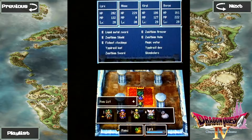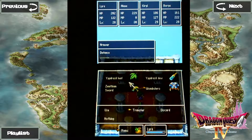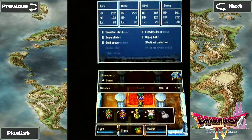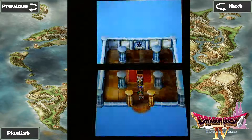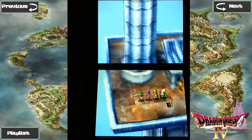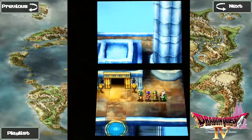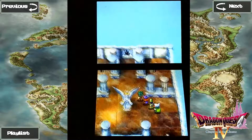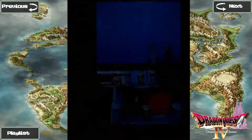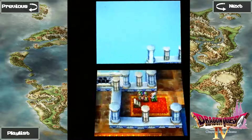In that treasure chest we've got a Gombolero, which is actually a really good piece of equipment, and we are going to give it to Borea. It has a slight chance of absorbing MP from spells that are cast on the person wearing it. Aside from it being pretty good defensively, I think it also can absorb fire and ice-based attacks. It's definitely good to have on Borea, as his equipment throughout this game has been kind of crappy — except for these awesome pieces at the end.